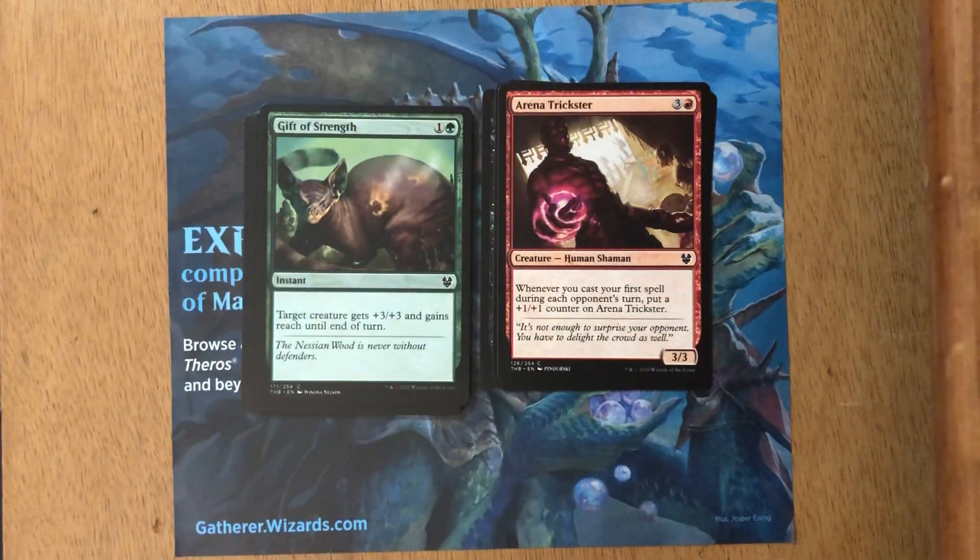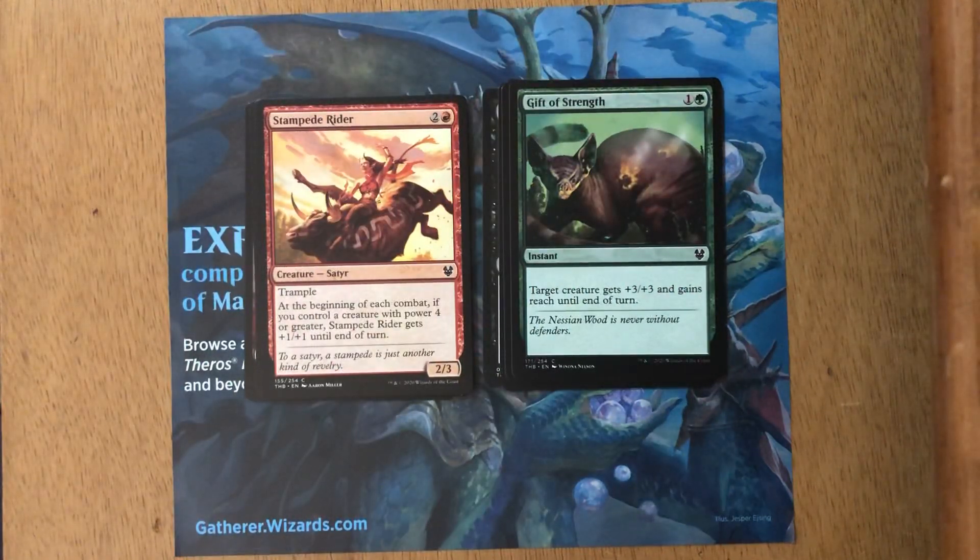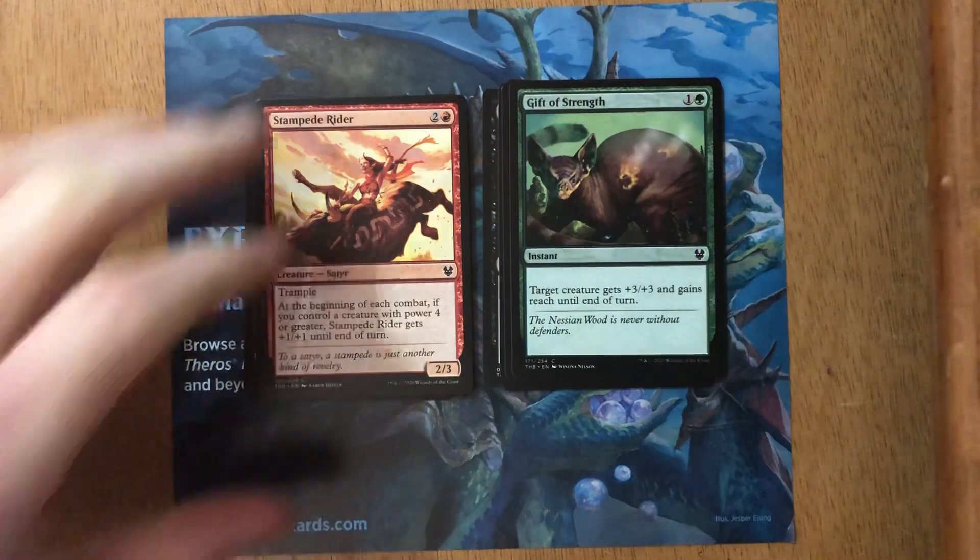Next card is Gift of Strength. I thought this would be a pretty cool combat trick, but I've had little interest in playing it. I think it made more sense in the Guilds of Ravnica/Ravnica Allegiance time frame. Moving toward mono-color decks, I don't see it being played much. Next card — Stampede Rider, three mana two-three with trample. If you've got a big creature it gets a power and toughness boost. I played it in a red-green draft deck but I could never get a power-four card on the table, which is kind of weird for red-green. I wasn't too excited about it.